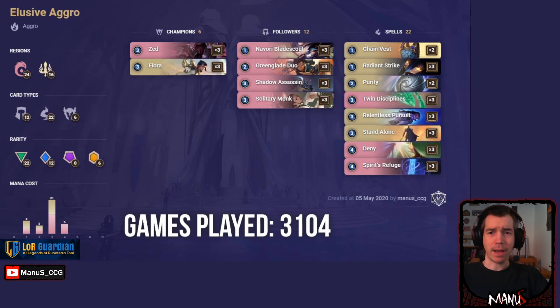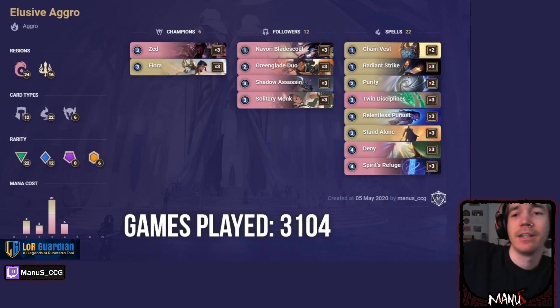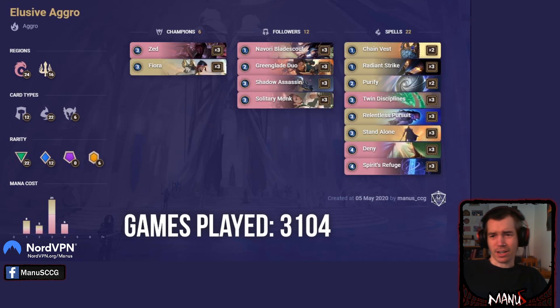I've played similar lists in the past. I'm not the biggest fan of this particular route because I don't really like Greencloth Duo or Blade Scout very much, but they make some sense — Blade Scout with a Relentless Pursuit is like four extra damage. I think you can accomplish that by running more tricks that do the same but also protect your units. If you want to just get some quick games in and cheese out opponents, this is a solid choice.